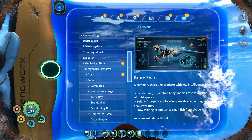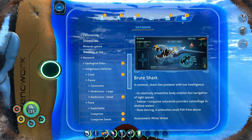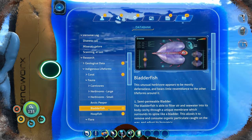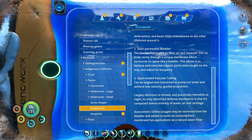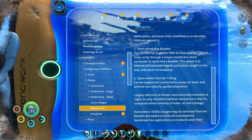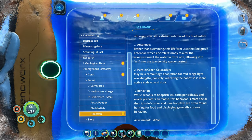Oh right, the penglings are carnivores. What does it say about the bladder fish? Edible — oxygen may be retrieved from the bladder and added to tanks on consumption. Membrane has applications as a natural water filter. Edible — yeah.